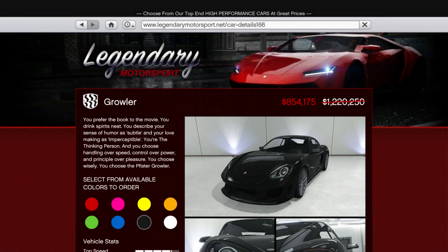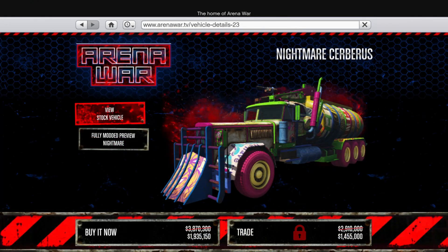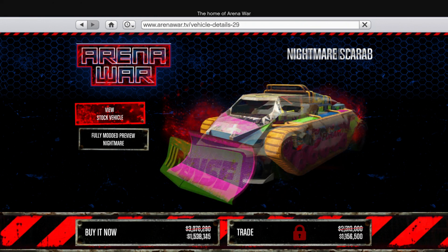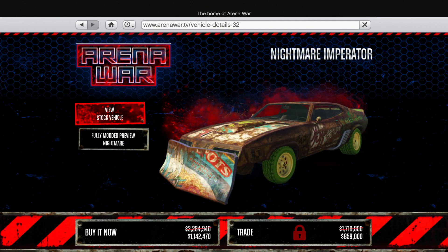In terms of regular vehicle discounts — wow, just wow. You'll get 30% off the Growler, 35% off the Sanctus if you're not already getting it for free from Prime, 40% off the Duke of Death if you're not already getting it free from being a returning player, and 50% off Nightmare-style arena vehicles. That's wholly underwhelming and possibly one of the worst vehicle discount weeks ever.